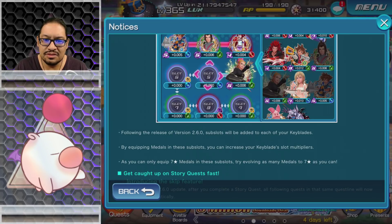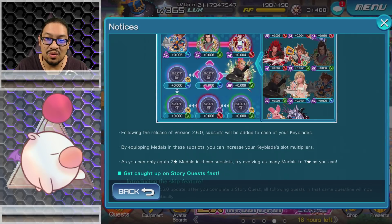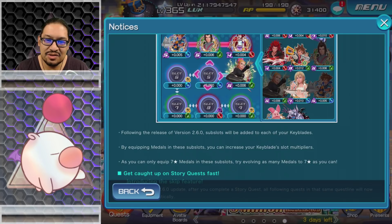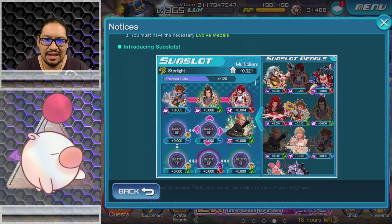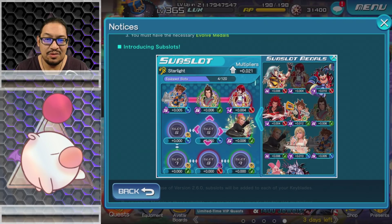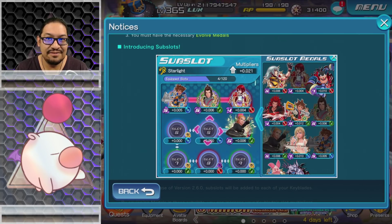We're going to have to level medals up to seven stars, and we'll probably need some sort of evolved medals — we'll have to wait and see. What is a sub slot? Following version 2.6.0, sub slots will be added to each of your keyblades. By equipping medals in these sub slots you can increase your keyblade slot multipliers. You can only equip seven-star medals in these sub slots, so try to evolve as many medals as you can. The multipliers don't look that high though — it's like 0.021, which is like nothing.